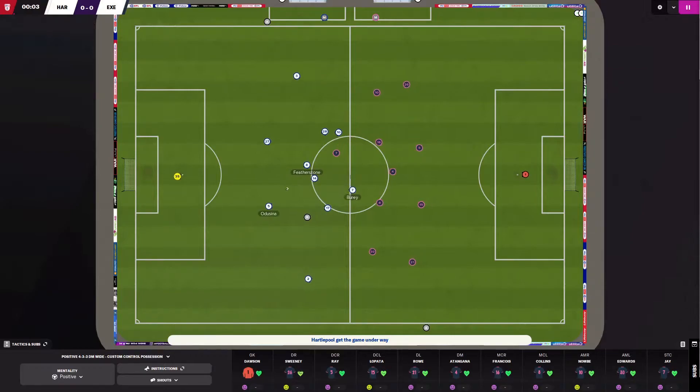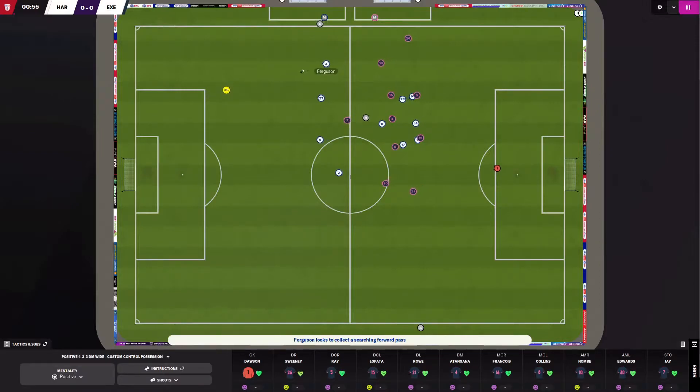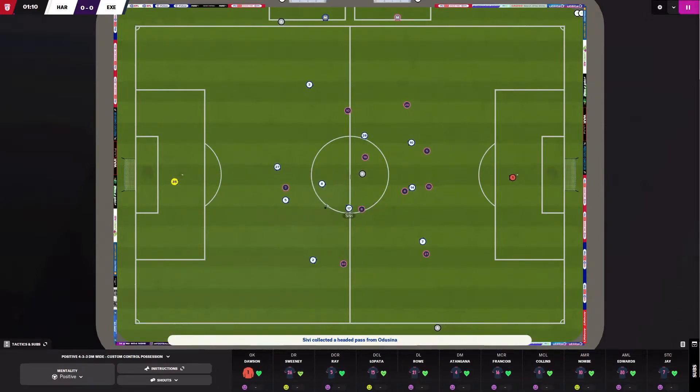The game for this episode is against Hartlepool, who are in third spot in League 2 while I am in second spot just above them. So it's going to be a good match. I've already played a couple of games and found two tactics I'm pretty comfortable with. The one I'm playing right now is the 4-3-3, a little bit more possession-oriented and low tempo, while the other is the goal machine tactic, which I primarily use when playing against teams that are better than me.